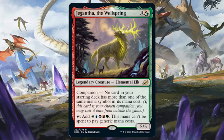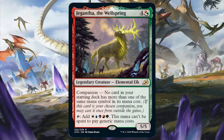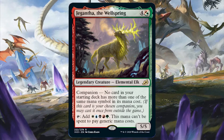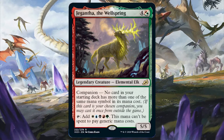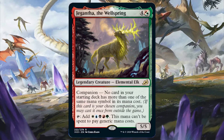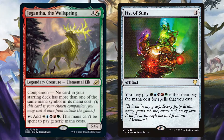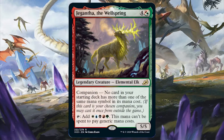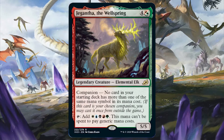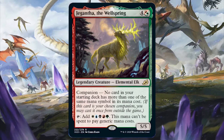Gigantha can also be used to great effect in sliver decks since it taps for WUBRG, making it easier to cast your sliver commander since Gigantha is way easier to cast than any of the legendary slivers. As a commander, Gigantha is pretty much an epic mana dork that can command a five-colored deck. You can slot in Jodah as one of the 99 and/or Fist of Suns. That being said, I see Gigantha's potential more as a companion since you're still technically able to access it whenever you want since the start of the game, much like a commander. But if you want indefinite access to Gigantha without the deck building restriction when used as a companion, then you just have to use it as a commander instead.